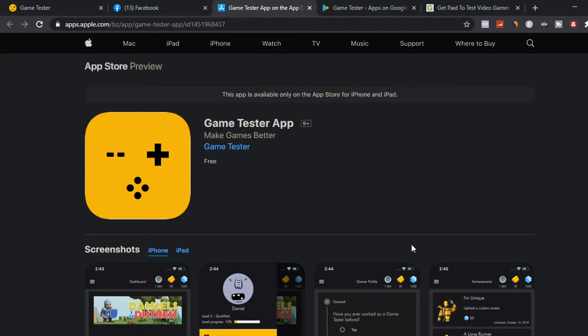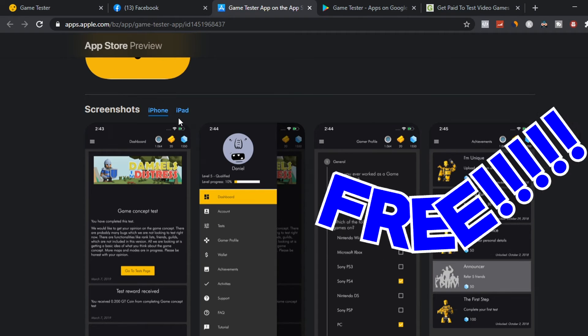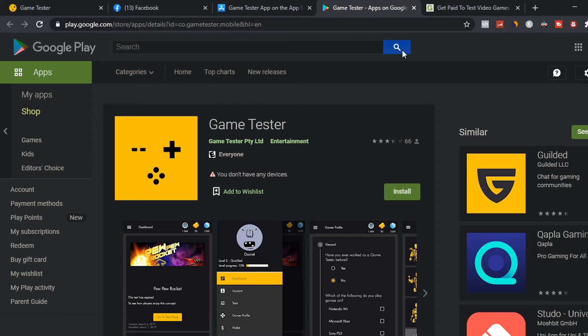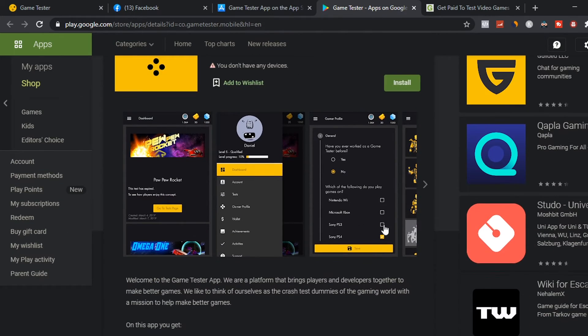You can also get this app on the Apple Store for free and do the same thing on your iPhone or tablet. You can also do the same thing on Google Play if you have an Android device, on a tablet or your phone.